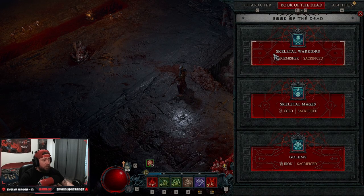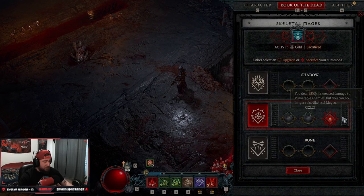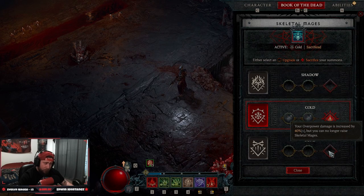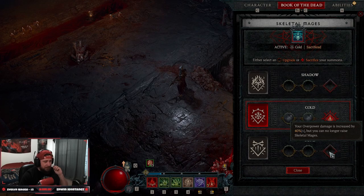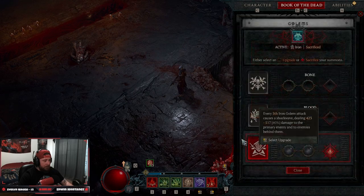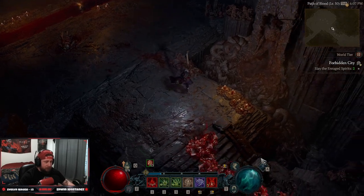For our key passive we're taking Wrath of the Masses. Vigor increases our max life by 10 percent, and after being healthy for 15 seconds our next blood skill Overpowers — so this is a medium to close-range build applying a lot of Overpower damage. In the Book of the Dead, we sacrifice everything: Skirmishers for increased crit chance, Skeletal Mages for increased vulnerable damage — though swapping to Overpower damage could also work. Golem's Iron gives increased critical strike damage.